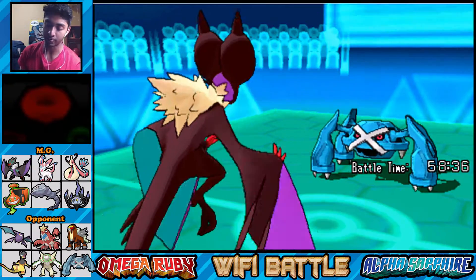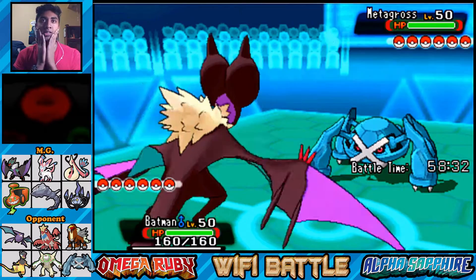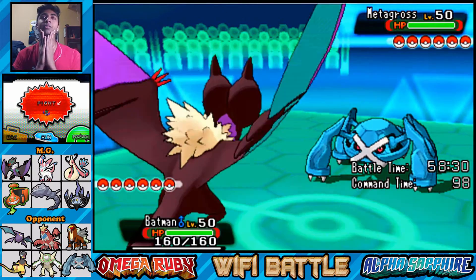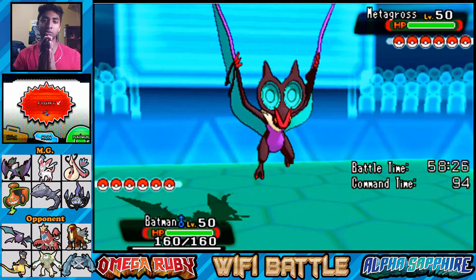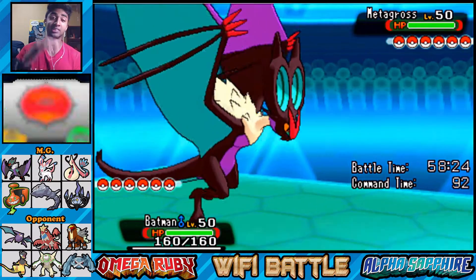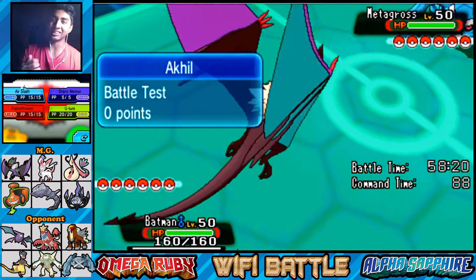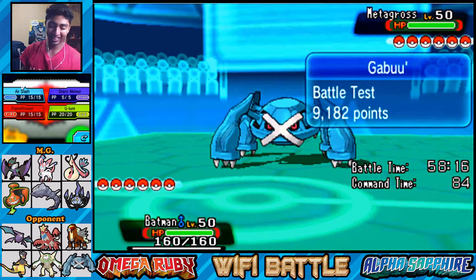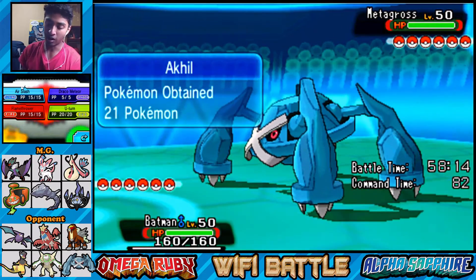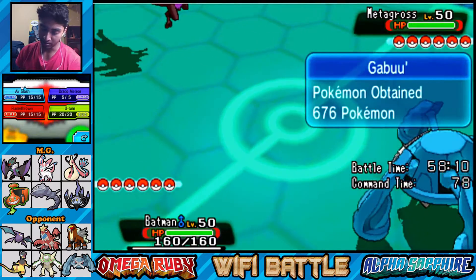Hidden Power Fighting is on Chandelure and Rotom-Mow does have Hidden Power Ice, so I was right about that. This is not good - I wanted Tentacruel to have Rapid Spin on my team so I could get rid of Stealth Rocks and hazards, absorb Toxic Spikes, and set up Toxic Spikes of my own. Unfortunately I couldn't get the Tentacruel. The light just went out - it has a motion sensor.